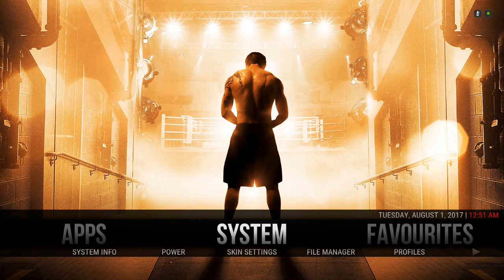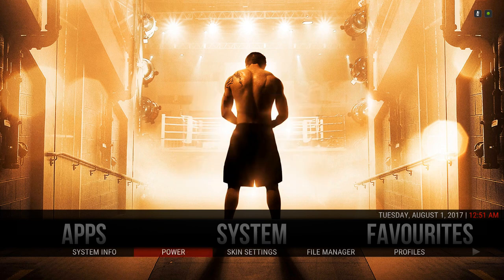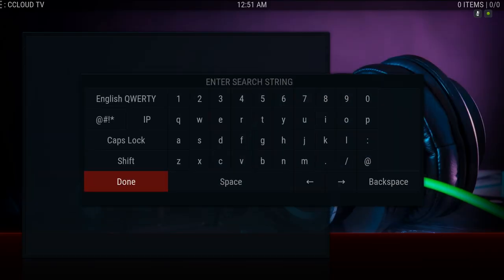Here we have our system section, and in the sub menu you'll find your file manager and also your power button to exit Kodi. And your favorites folder. Here we have our search — I use this feature a lot to search for movies or TV shows.